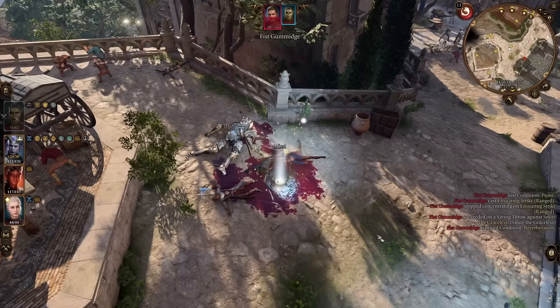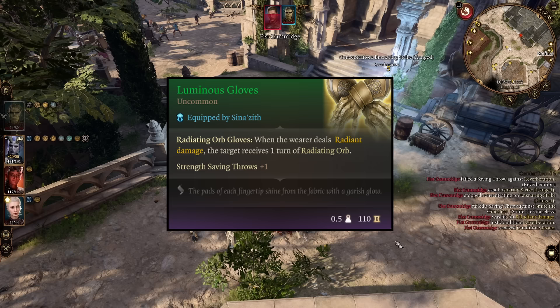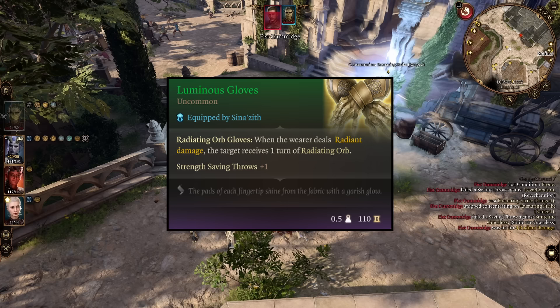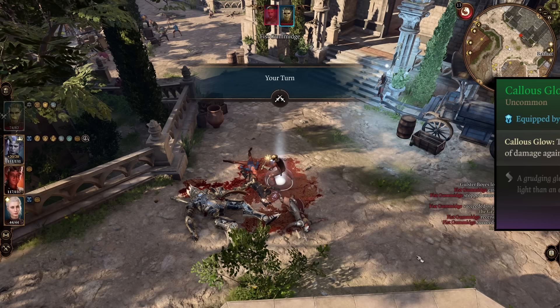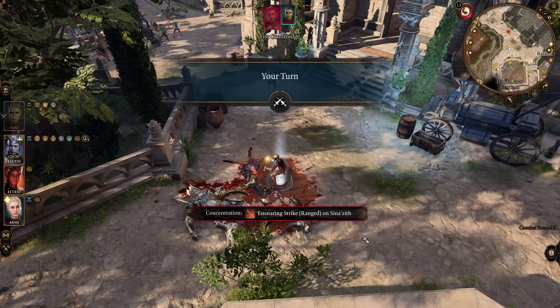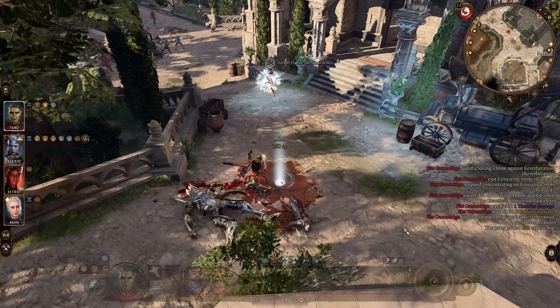The rest of them are found in Act 2, starting with the Luminous Gloves. They have the ability Radiating Orb Gloves, which applies 1 turn of Radiating Orb when the wearer deals radiant damage. They also give a plus 1 bonus to strength saving throws. Then we have the Callus Glow Ring. It has the Callus Glow ability which states the wearer deals an additional 2 points of damage against creatures that are illuminated. Because of our weapons, everything within melee range will be illuminated, meaning we will always do an additional 2 points of damage with each hit — and that damage is radiant damage, as you can clearly see when you proc it in the combat log.